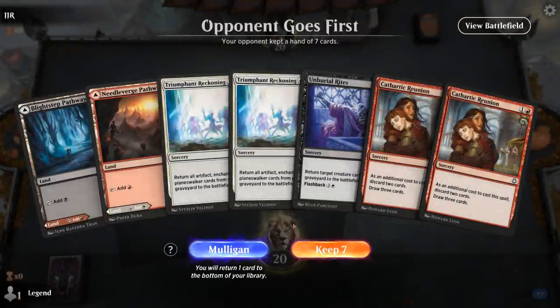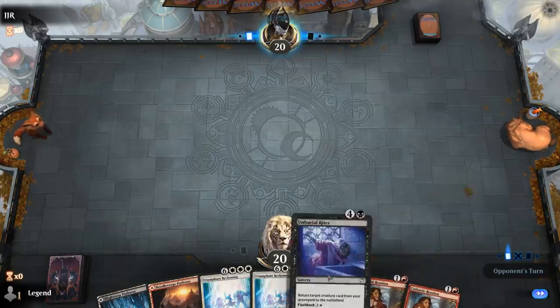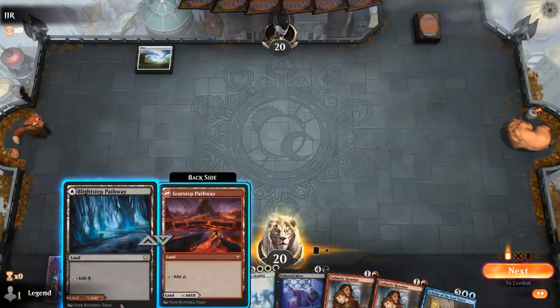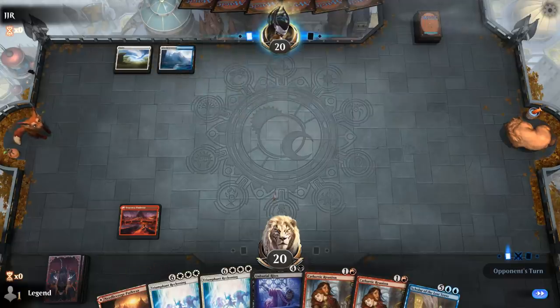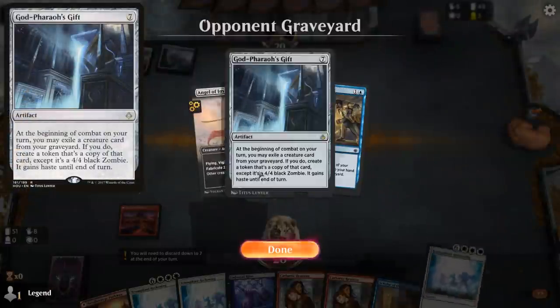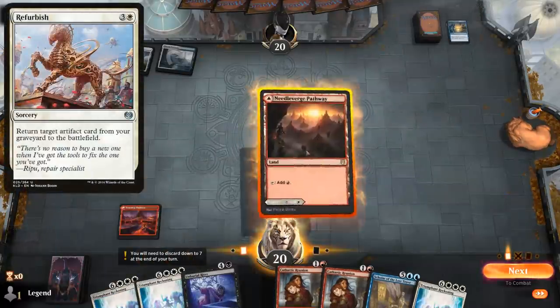We're on the draw with a hand missing a few elements but with potential if we draw into Scholar of the Lost Trove in the first couple draw steps. The second Reunion is pretty important; the first can maybe discard Rites and Reckoning. We'll play this land as red so we have a white source for Rites. Then Reunion can discard Rites and Scholar to set up a turn four Rites. We're up against a blue-white deck with Strategic Planning — maybe a Godsfarers Gift deck, as we see the namesake card and an Angel of Invention.